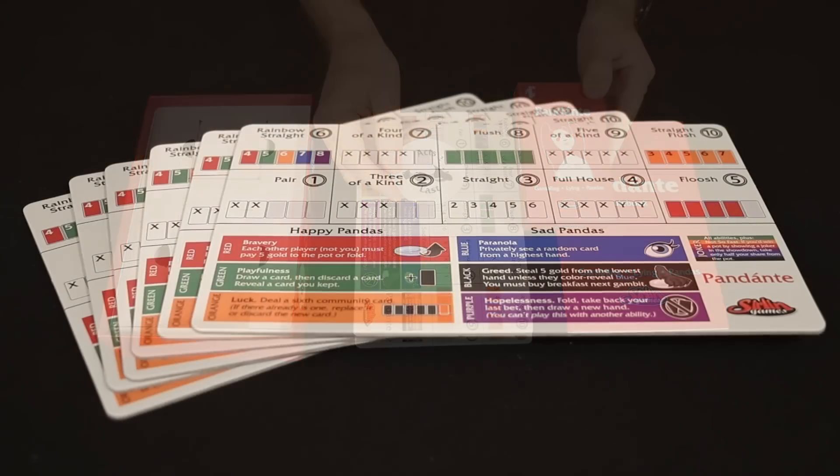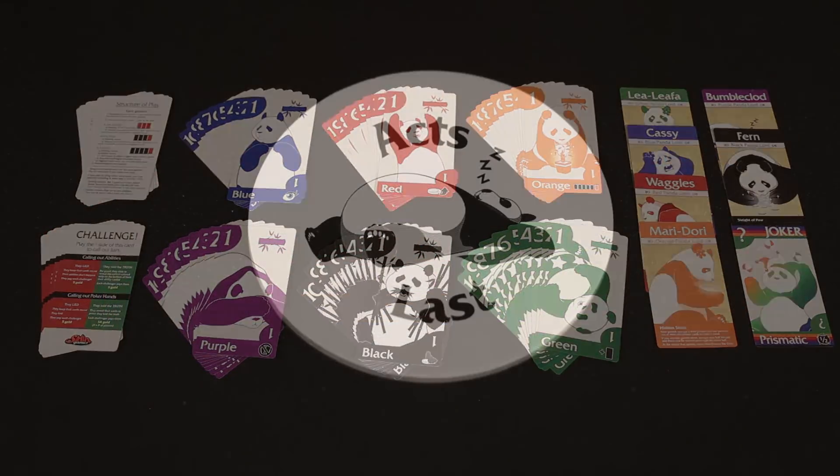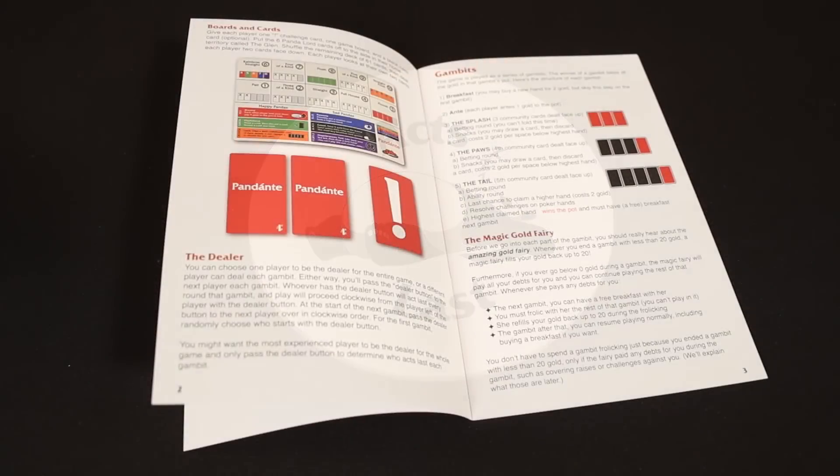The basic version comes with the six player boards, a 79-card deck, dealer button, and the rule book. You will need to supply your own counters for placing bets, but anything works — you could use pennies or poker chips, for example.